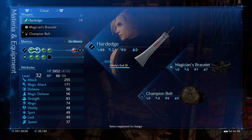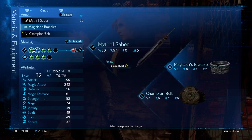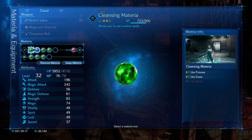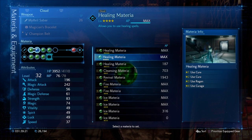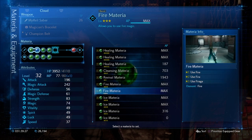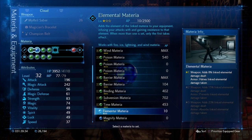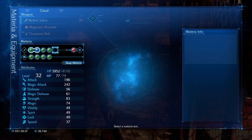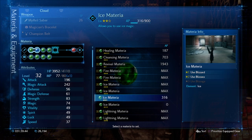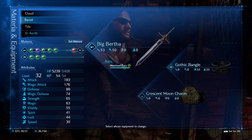Magician's bracelet — yeah, like see, that's just... and actually I want to have Mithril Saber equipped. Lightning, binding, time subversion, healing, cleansing — okay he's got lightning, time binding. Let's give him fire too. Ice seems like the next logical step because everything else is pretty covered.